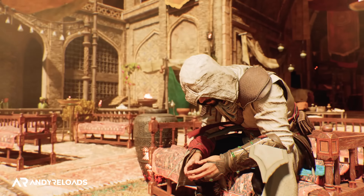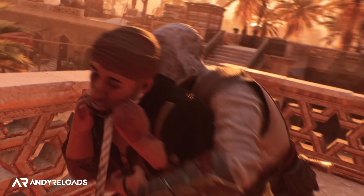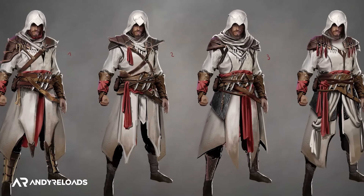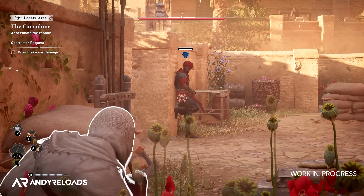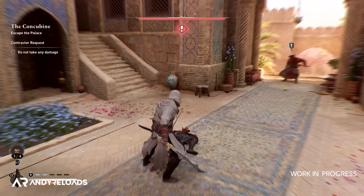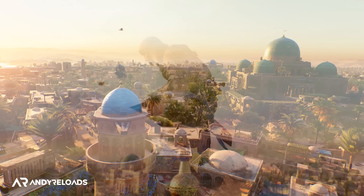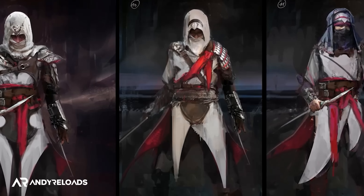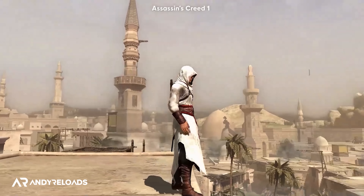Sarah confirmed that if you cross world boundaries or kill too many civilians in the game, you will desynchronize with the Animus, just like the old games. All main missions, assassinations, stealth contracts, and side content contribute to the main narrative in one way or another, so we won't get random fetch quests that do nothing for the story. Additionally, Basim will receive a new rank every time he kills an important target, until he reaches the max level of Master Assassin, with the five tools from the recent gameplay trailer being unlockable in any order depending on your preference.